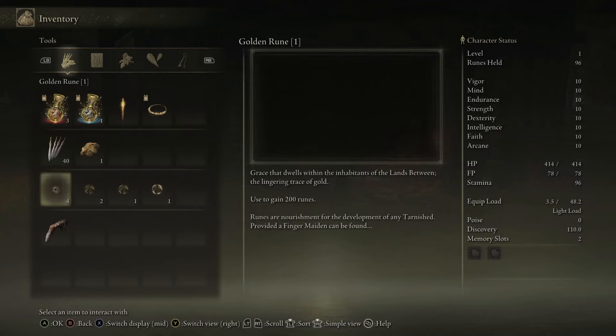To start off, we're going to talk to Kale at the Church of Vela where we're going to buy three cracked pots and the crafting kit. We're going to use these later down the line in order to kill the Godskin Noble, because he's weak to sleep and we're going to craft sleep pots to put him to sleep. We're also going to pick up a few throwing daggers here — we're going to use these for a couple of things along the way.